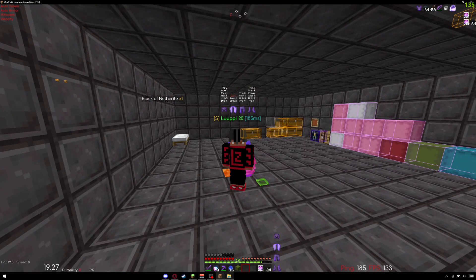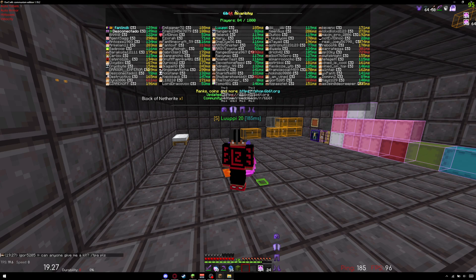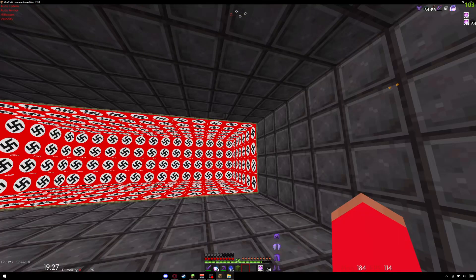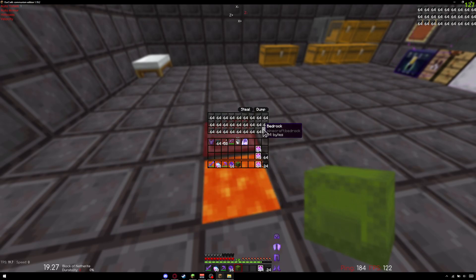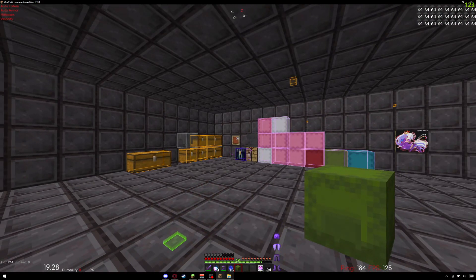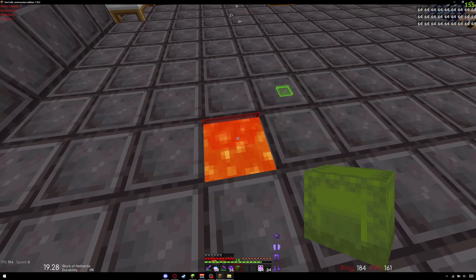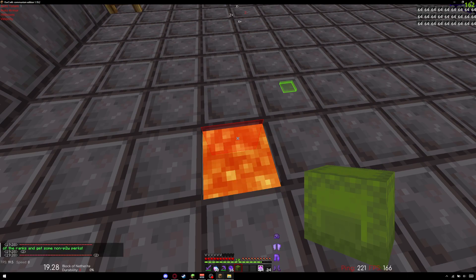Let me demonstrate this on a server. Here I am on 6b6t, a 1.12.2 anarchy server, also known for the item frame dupe still working. I've got a kit full of bedrock here - I can't open it because it's illegal - but I want to dupe it faster than the item frame dupe, so I'll do the lava dupe.